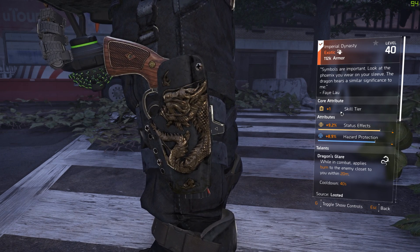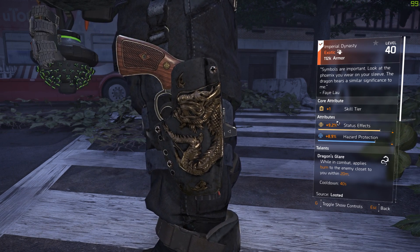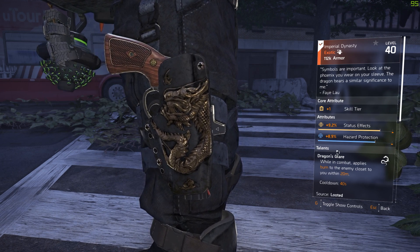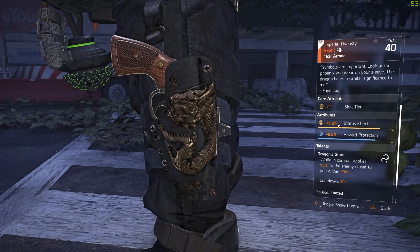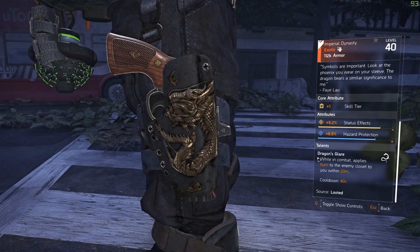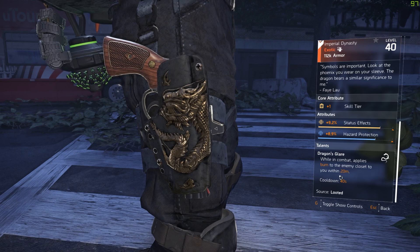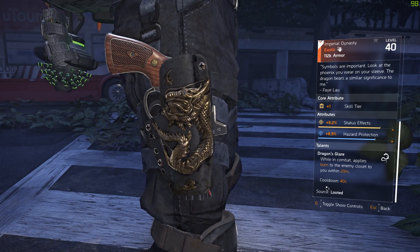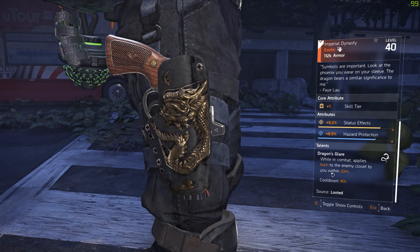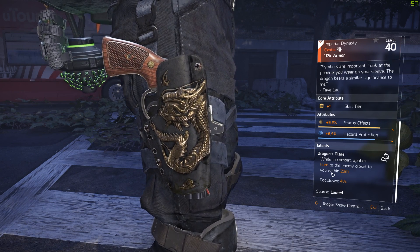The core attribute it comes with is a skill tier, so they're basically targeting these for skill builds. Mine came with 9.2% status effect and 8.9% protection. I like that status effect because this exotic will cause status effects on enemies — the talent is called Dragon Glare. While in combat, it applies burn to the enemy closest to you within 20 meters, with a 40-second cooldown.